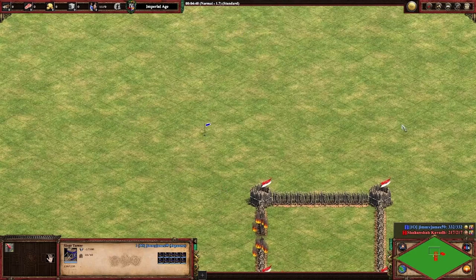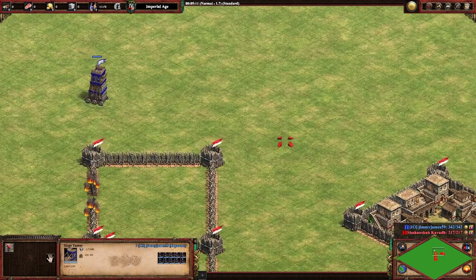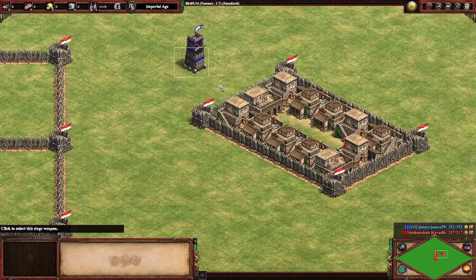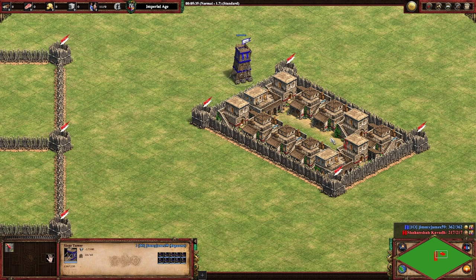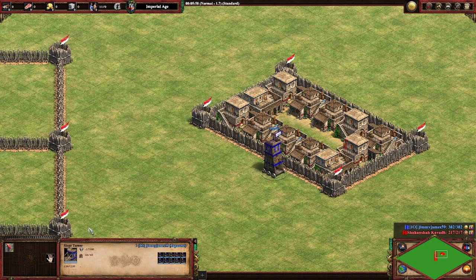One thing you typically see when players are walling is putting houses behind their walls — fairly common on maps like Arena where you have stone walls up. The idea is to keep people from being able to siege tower in. Let's see if the houses can keep us out. As you can see, we managed to get ourselves in — so even houses didn't keep us out.